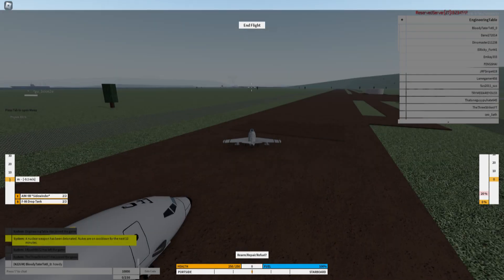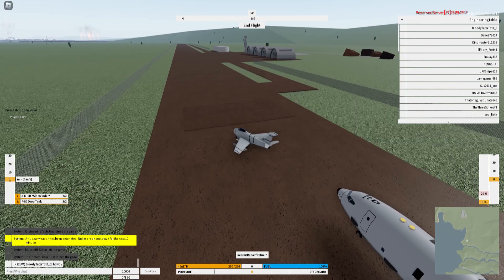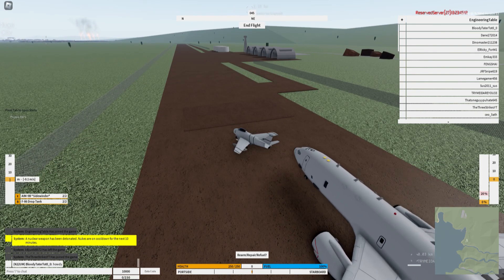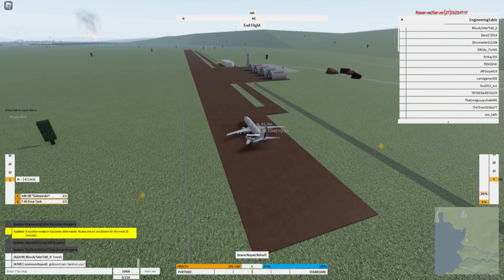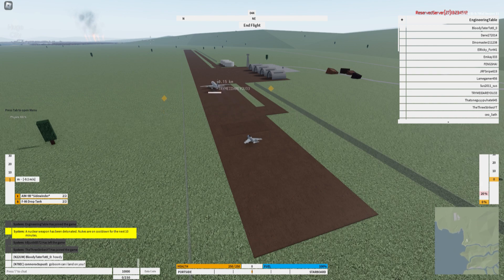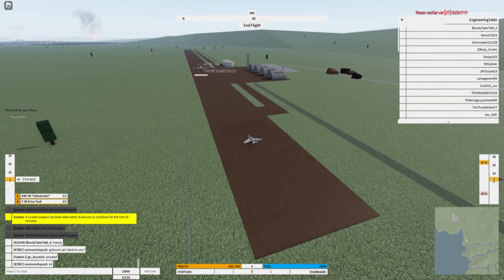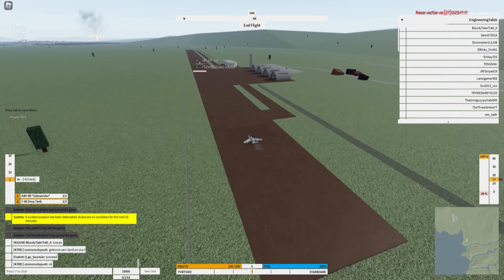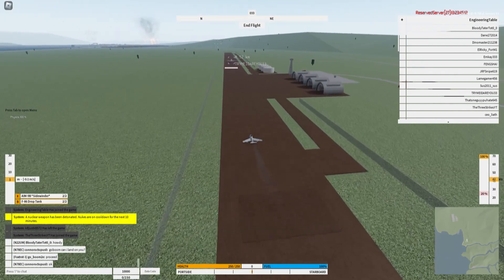When you deploy, you get Set Down over here. Once you're set down, you press E to start your engines. After a couple of seconds it'll have spooled up, so you can press W to increase the throttle. You can use A and D to move around while you're on the ground.